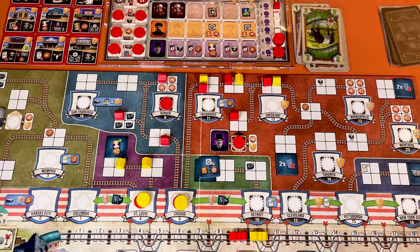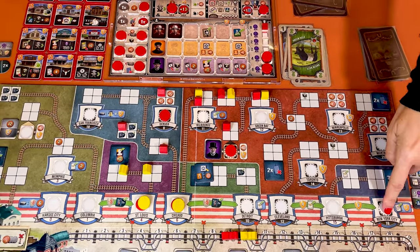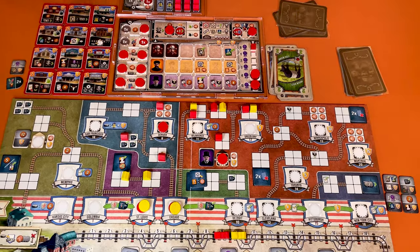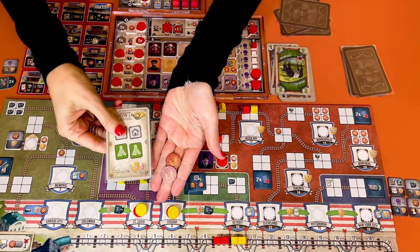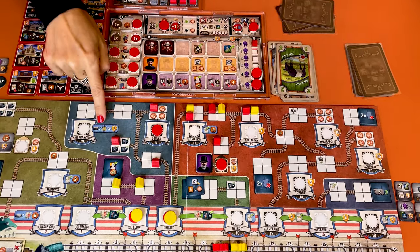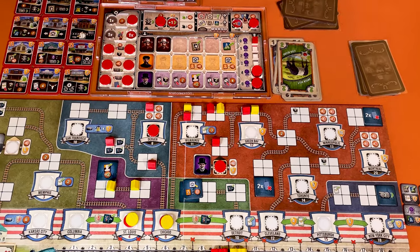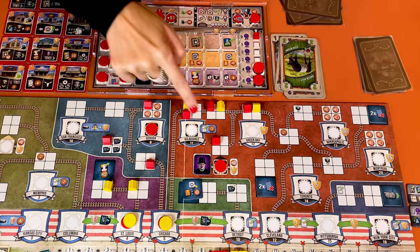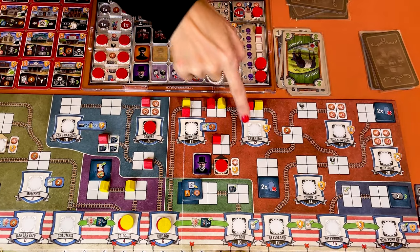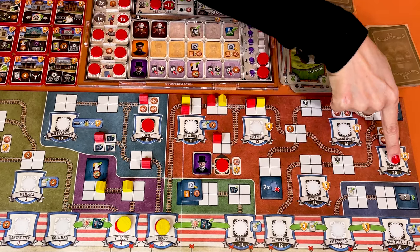You will also lose five points at the end of the game. When you deliver in New York, you can pick one of the remaining station master tiles and place it in front of you for free. Then in Memphis, pick a new objective and collect two dollars from the supply. Nothing happens in San Francisco, but you can place more than one disc, which you will score at the end of the game. Nothing happens in Denver. Milwaukee is like Memphis, but you collect three instead of two dollars. Finally, Green Bay, Toronto, Minneapolis and Montreal will score nice points at the end of the game.